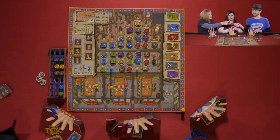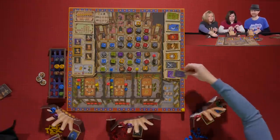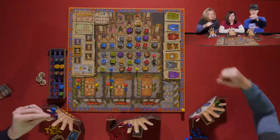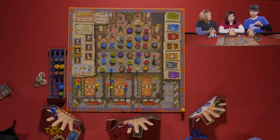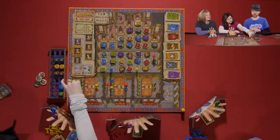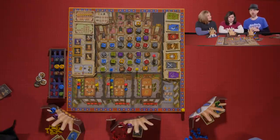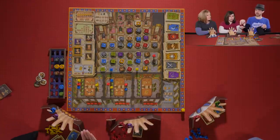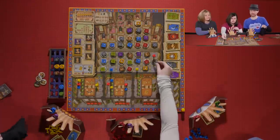The displaced tokens go back into the supply. Melissa trades in her black token, which lets her switch spots with a courtier — she switches with Kevin so she's not as close to being knocked out of that room. The square tokens are always refilled; the round tokens are never refilled.